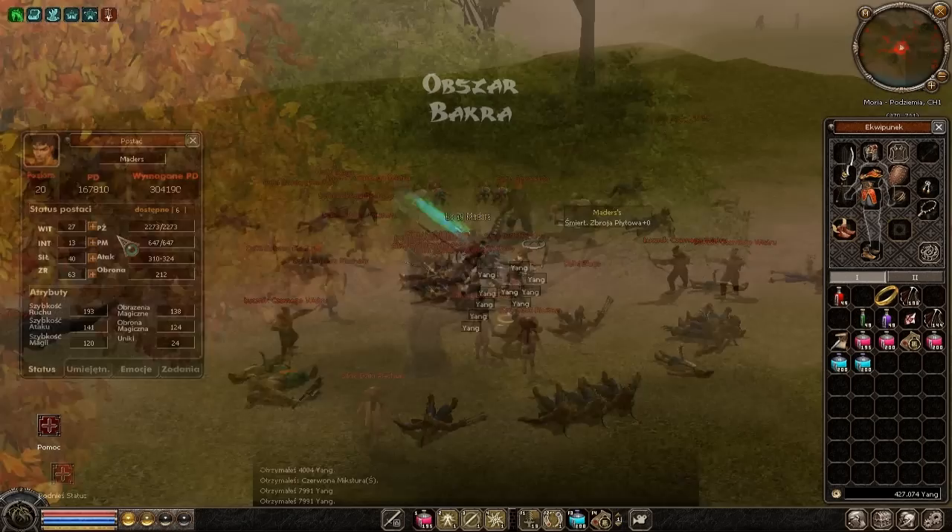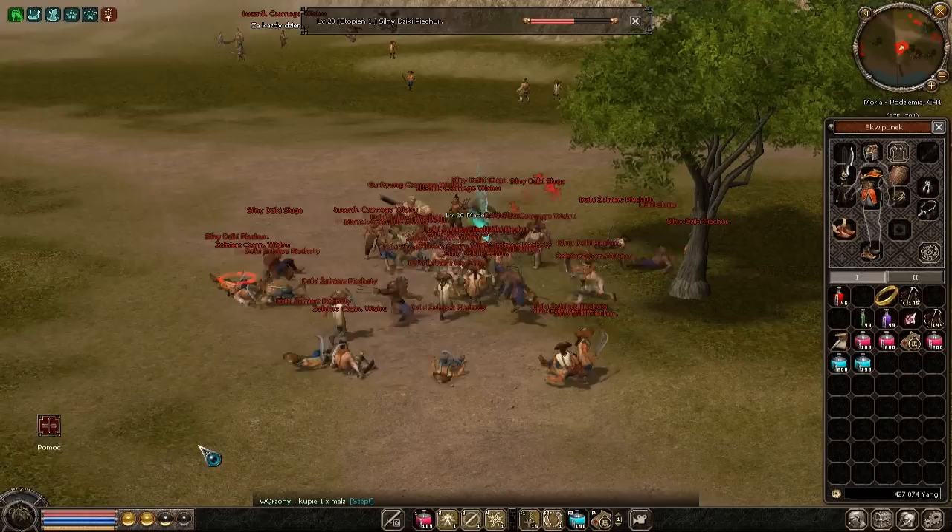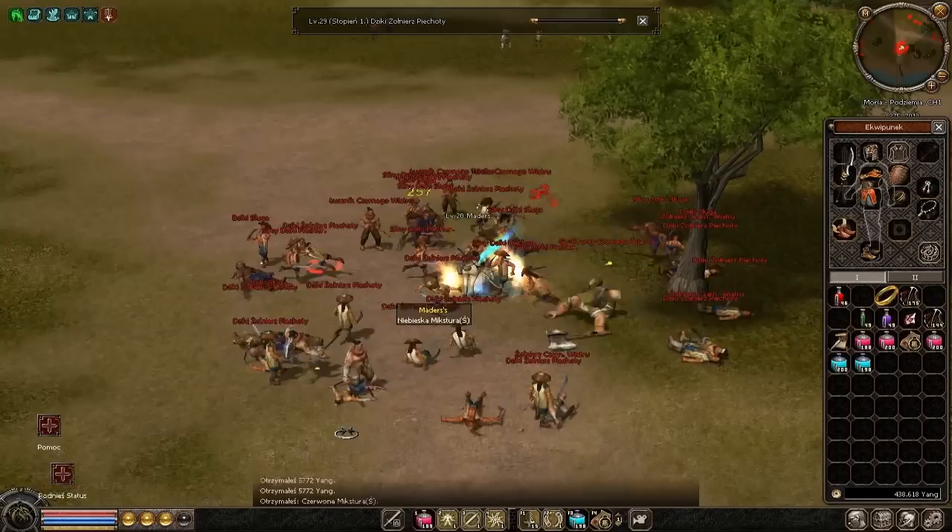U handlarza zbrojami jest smocza, śmiertelka, tygra — do 42 levela zbroje i tarcza okrągła oraz pięciokątna. Plus hełmy na 21 level, plus 9 wszystko.